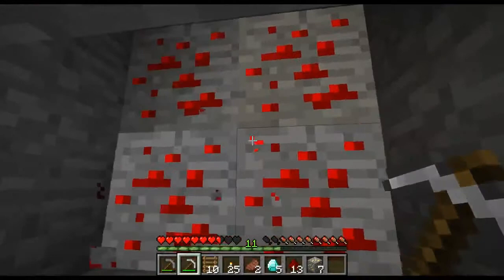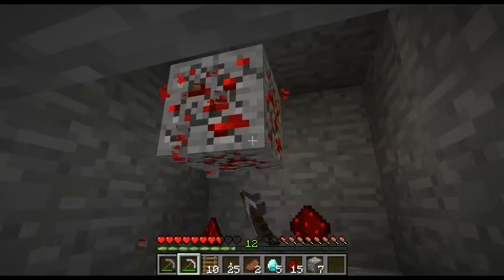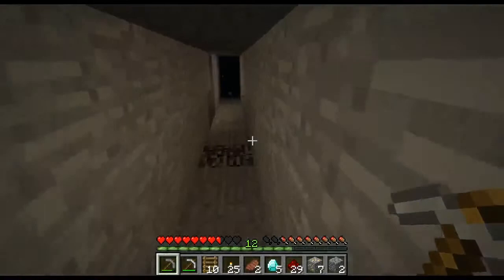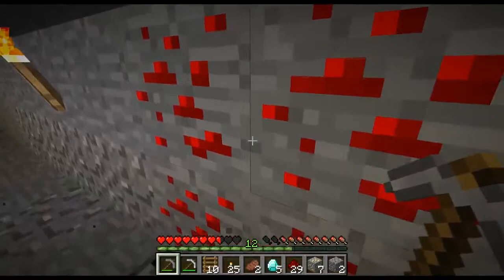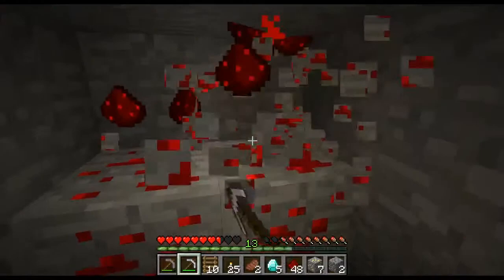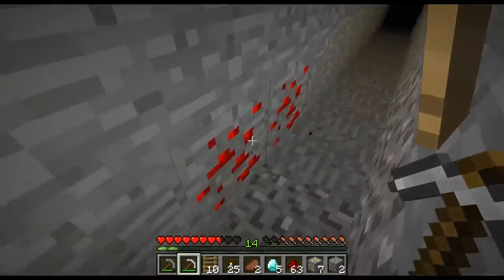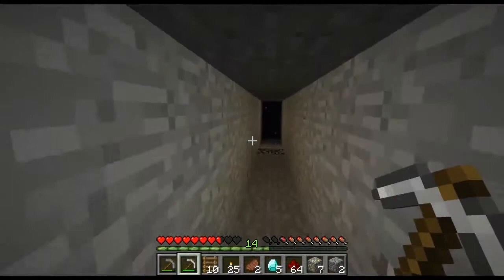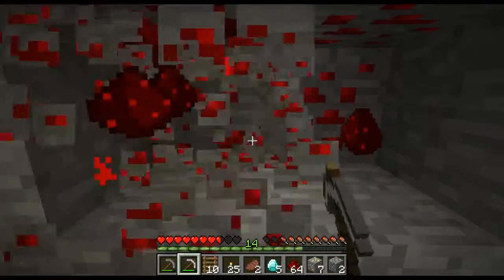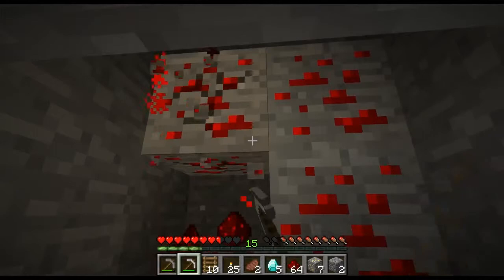So we got a lot of redstone here. We are lucky little guys. We are luck — we're the definition of luck right now. We've got some diamonds, some gold. Redstone, which is everywhere right now. Booyah. Heck yeah. We got some more. Red. Red is my favorite color.